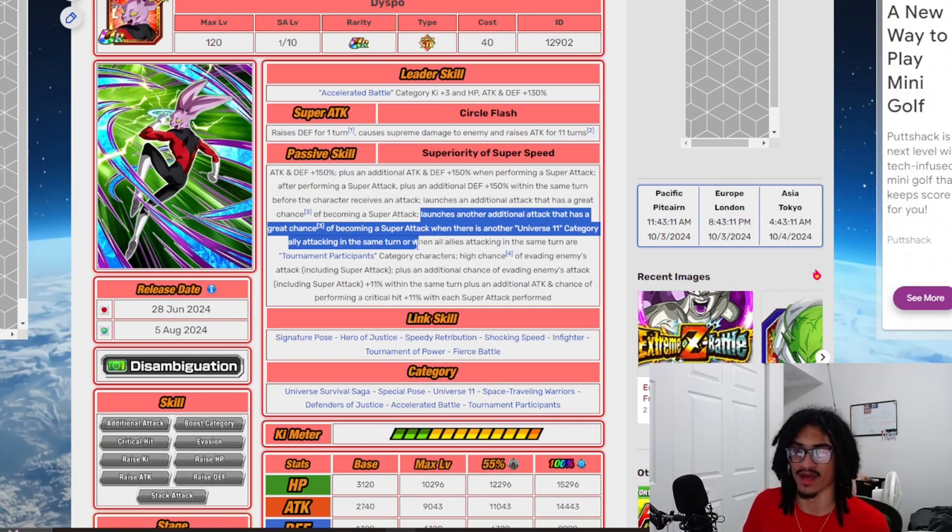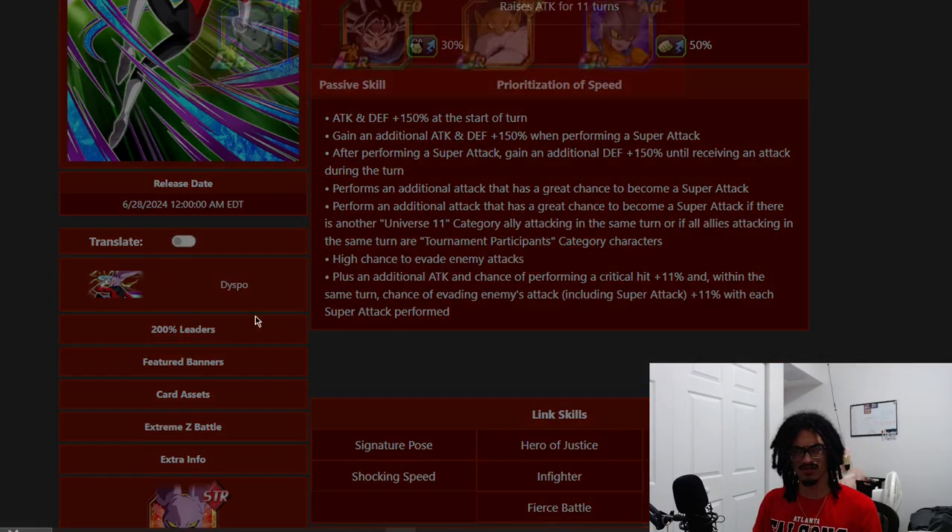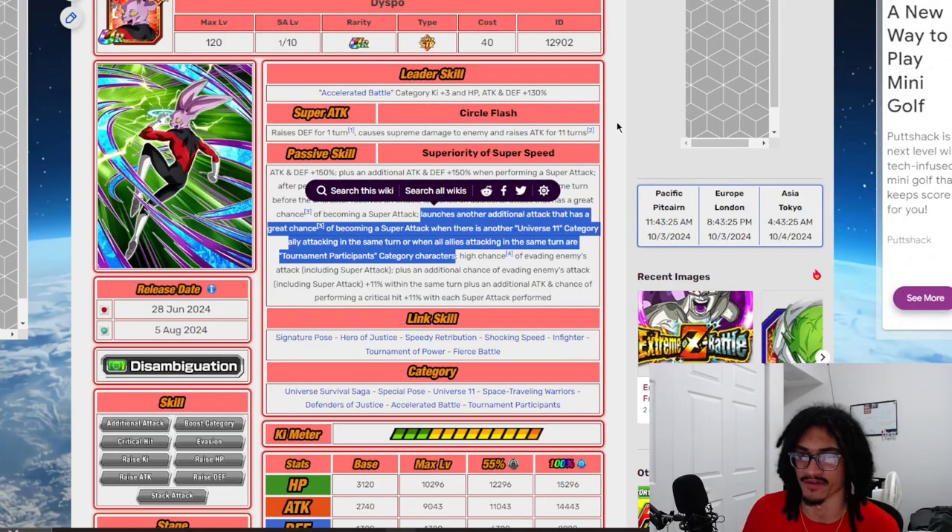That second additional super attack activates when there is another Universe 11 category ally or when all allies attacking in the same turn are Tournament Participants characters. This is very easy to activate provided he is on LR Tec UI's 200% leader skill.